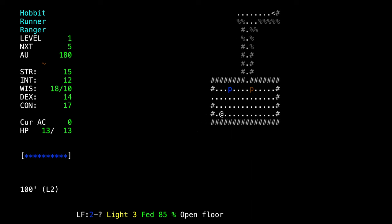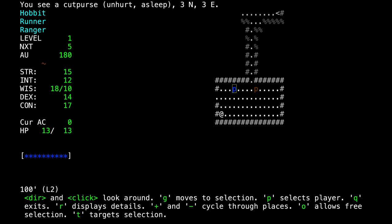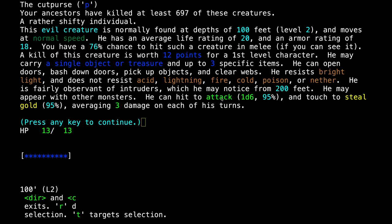We're going to get some distance from him before we attack. Actually we're going to attack this cutpurse first. He has a good attack die too, but half the time he's trying to steal gold, so his average damage is only 3. He also has a little bit less armor so he's easier to hit.